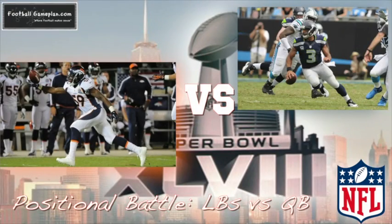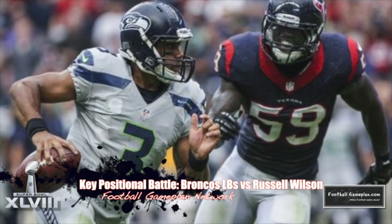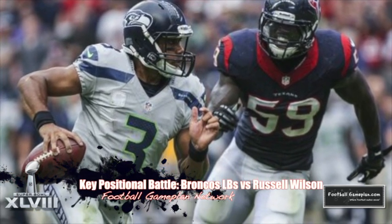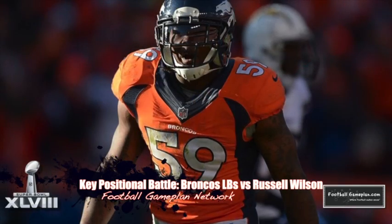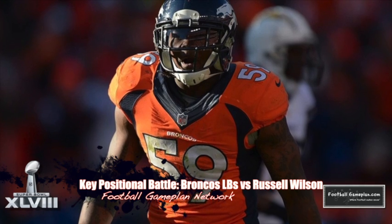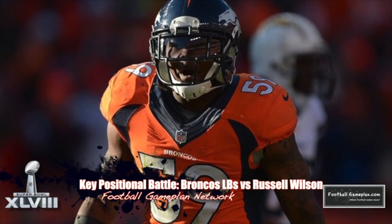Finally, the last positional battle is between the Broncos linebackers and Russell Wilson. Wilson does an excellent job keeping the defense off balance with his legs both off the read option and on regular drop-back passing plays. If Trevathan and company are not able to keep him contained, not only will their pass defense suffer, but their overaggressiveness trying to stop him could lead to a big day on the ground for Marshawn Lynch.